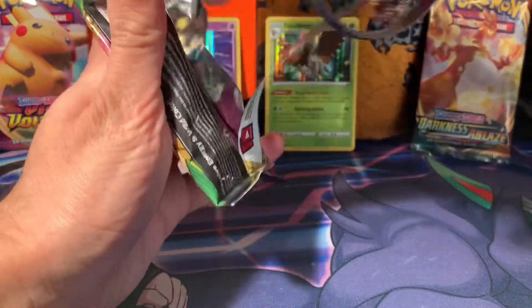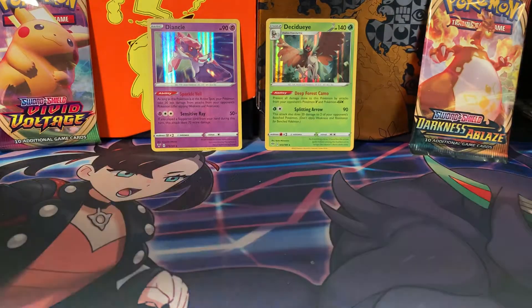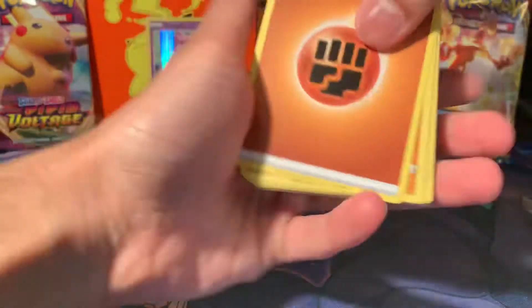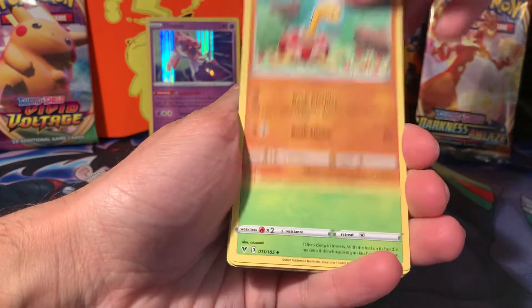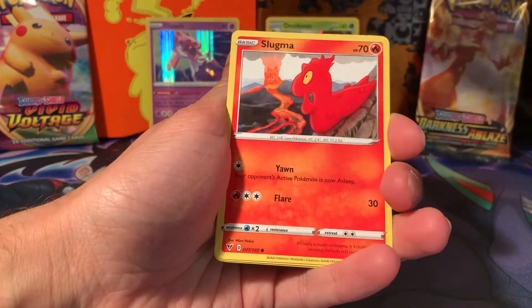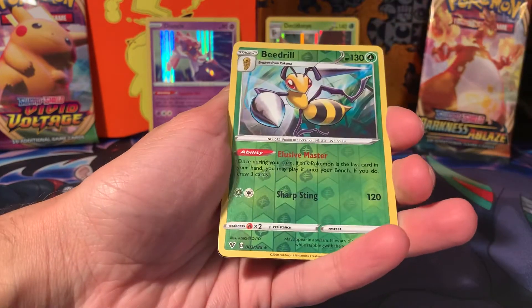Celebi pack up. We might pull the Amazing Rare for this box as well — normally you do get two. If we can get a third, that will just be an amazing box. Fighting Energy, Shuckle, Nuzleaf, Memory Capsule, Corphish, Mud Bray, Slugma, Whismur, all the Marill. Beedrill is a reverse rare.